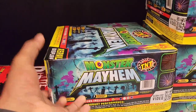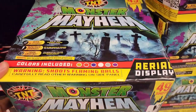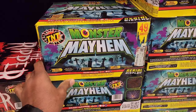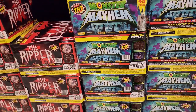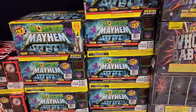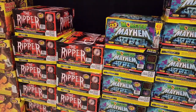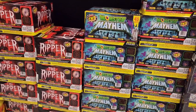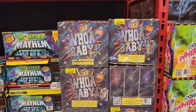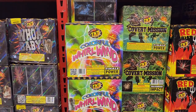I'm wondering if some of these are re-wraps of other cakes. It's like a 49-shot pond and barrage, and Hit the Road Jack — those are all 49 shots, they're the same size, so probably they have re-wraps or possibly the same effects and same duration on the cakes as well. Next up is Whoa Baby, 12 shots. 9-shot colorful whirlwind.